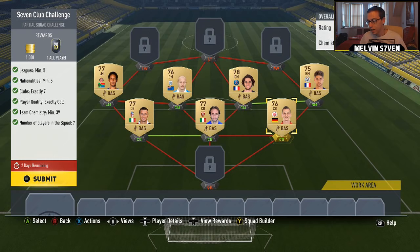What up, Melvin7 here. Today EA have released another squad building challenge — it's called the Seven Club Challenge. You need five leagues, five nationalities, and seven clubs. So it's very very easy.